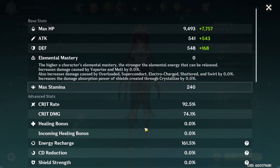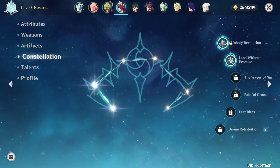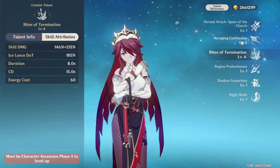Let me show you Rosaria real quick. Stats. Artifacts — she's got no bless on for this team. C2, talents 1, 5, 6. Maybe I should upgrade this a little bit, but it's fine for now.